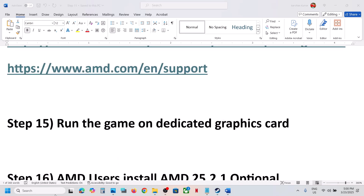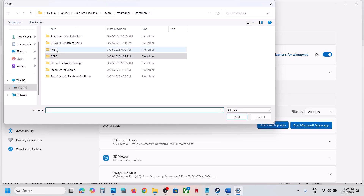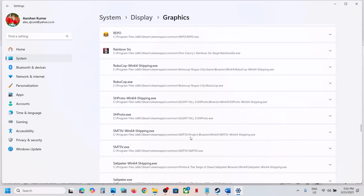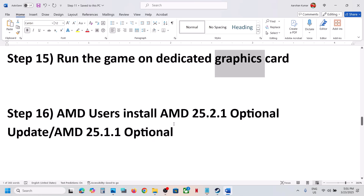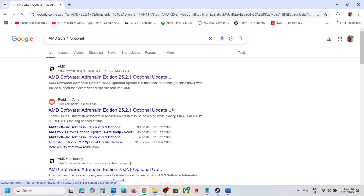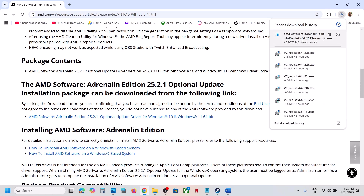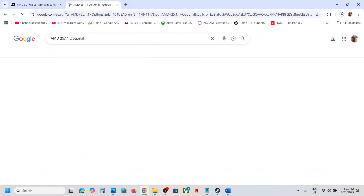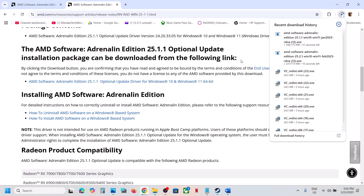The next step is to run the game on the dedicated graphics card. Type Graphics Settings in the Windows search box, click on Graphics Settings, then click Add Desktop App. Go to the game installation folder, select the game exe file, click Add. Once the game is added, click on it, select GPU Preference as High Performance, and you will see your graphics card. Launch the game and check. For AMD users, install the AMD 25.2.1 optional update — search for it, go to AMD website, download and run the exe file, restart. If that doesn't work, try AMD 25.1.1 optional update, download and run it, restart, and launch the game.